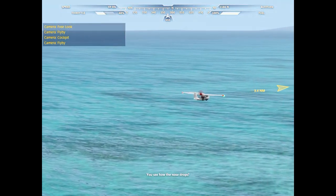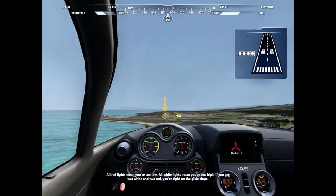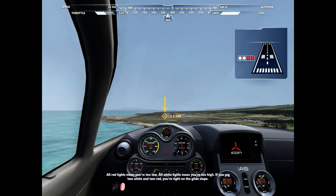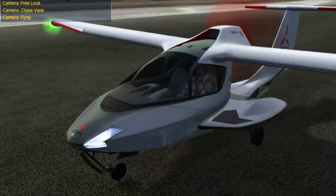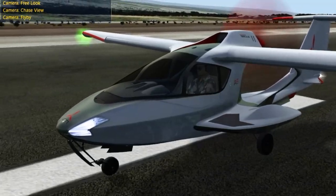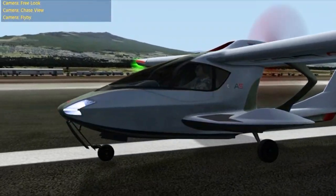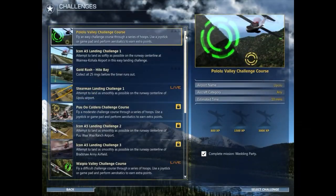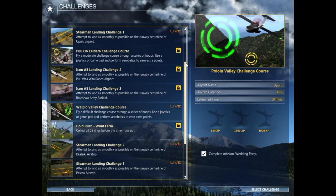This mission also introduces the PAPI light system, which, to be honest, just adds to the already heavy workload this mission forces on new players. With the missions complete, the player is now able to progress to seven included challenges around the same Hawaiian island in the Icon A5, of course. Let's quickly take a look at some no-commentary highlights from those challenges.